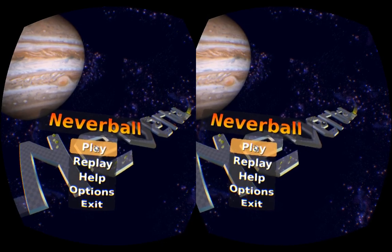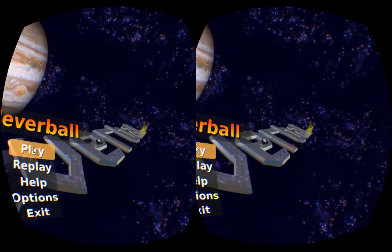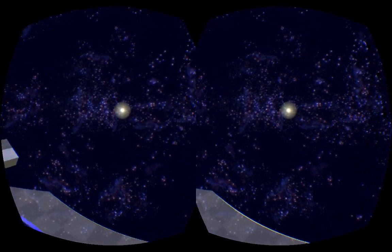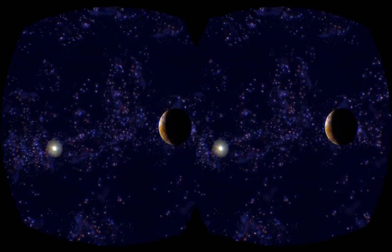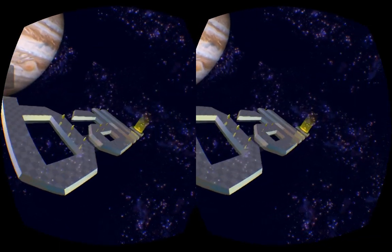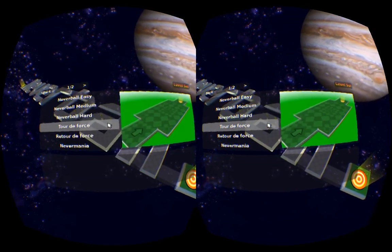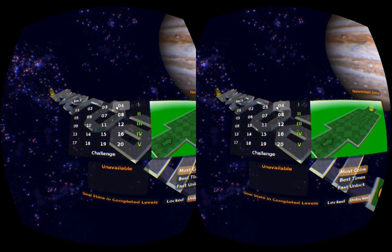Right now, I'm making use of OpenHMD, a free and open source library which aims to be device agnostic. With HMD mode enabled, you can now look around freely. The HUD and user interface elements now appear rendered on a flat plane in 3D space between the ball and the camera position.